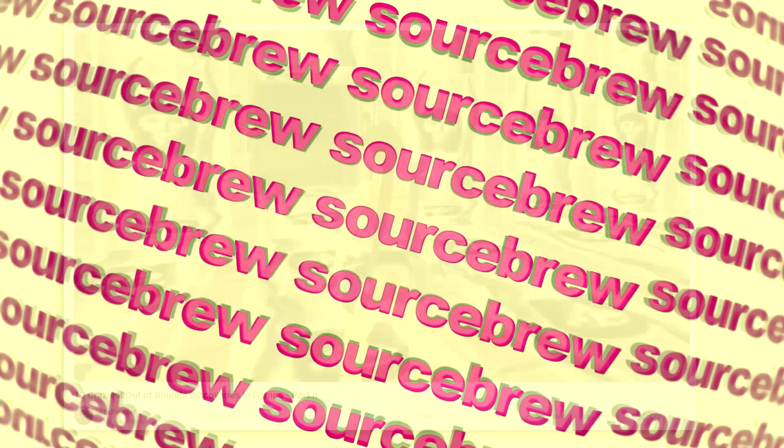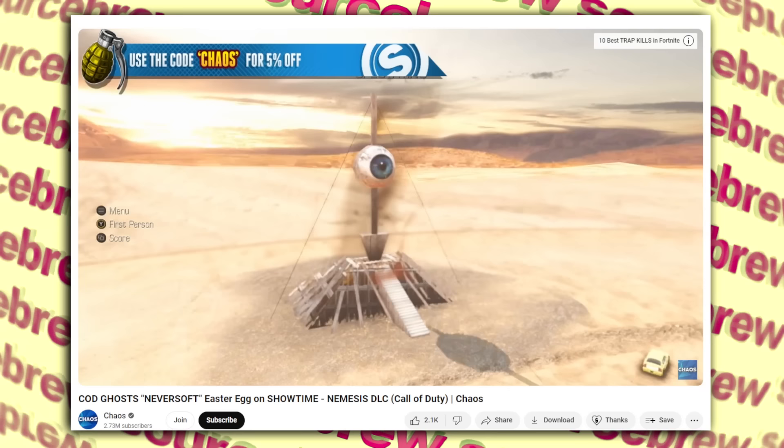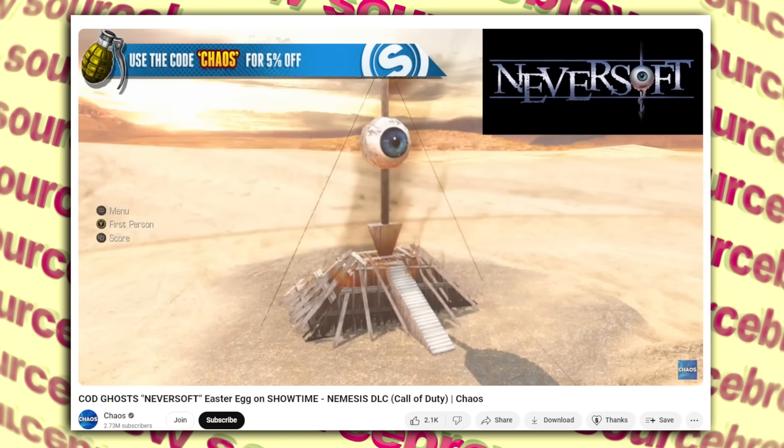Neversoft Logo — Call of Duty Ghosts. On the Nemesis DLC map Showtime — some sort of concert in the desert — if you look outside the map with the free-look spectating camera, you'll find a sculpture of an impaled eyeball. This is a reference to the studio Neversoft, who previously worked on Call of Duty titles and eventually merged with Infinity Ward, leaving this as a cool monument to the company.